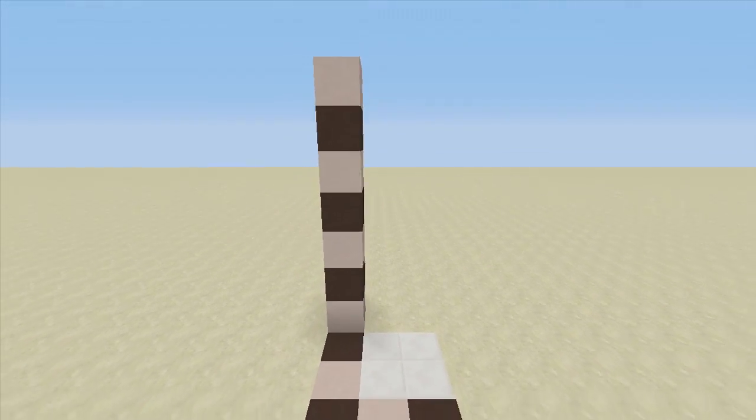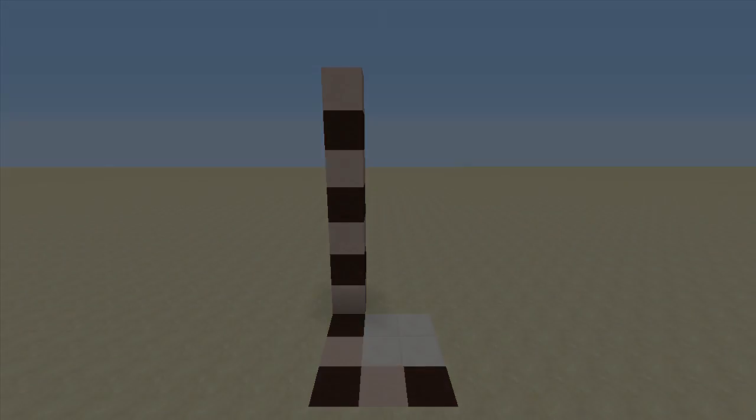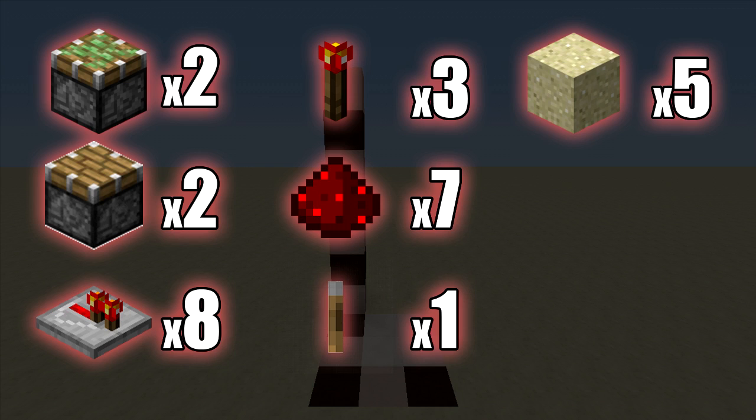The resources for this build are: two sticky pistons, two regular pistons, eight redstone repeaters, three redstone torches, seven redstone dust, one lever, and five blocks of sand.